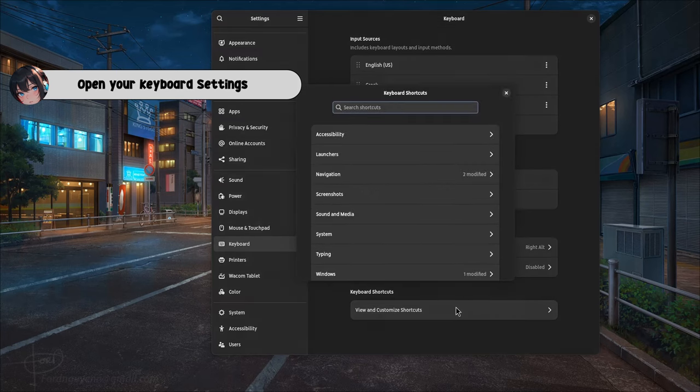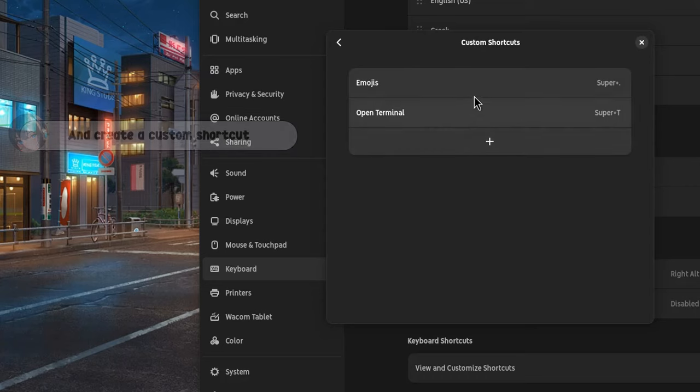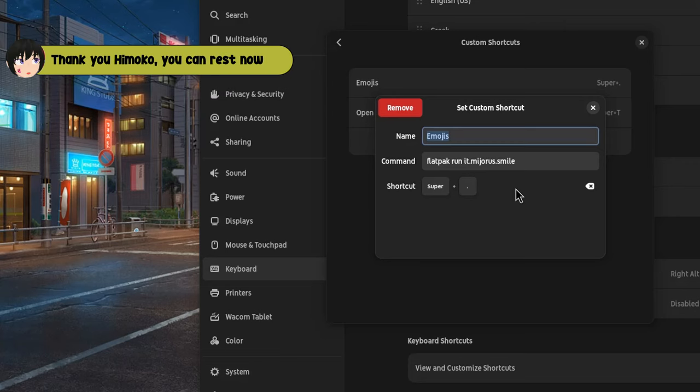Don't miss to actually enable the extension. Open your keyboard settings and create a custom shortcut. Super and dot is perfect to launch Smile. Thank you, Himoko, you can rest now.